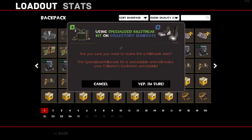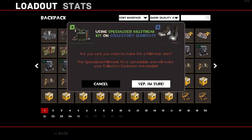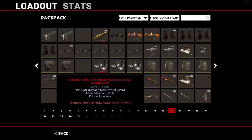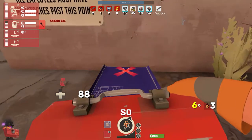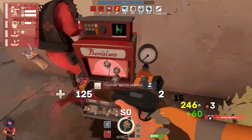Blank killstreak kits are kits of regular, specialized, and professional status that can be applied to anything. They have been applied to harmless weapons like my gunboats or the rocket jumper, to cosmetics, and even to random items like crates or metal. They function the same way as their non-blank counterparts, so theoretically you could apply them to a regular weapon, though I wouldn't recommend this because they are way more expensive than a regular kit.